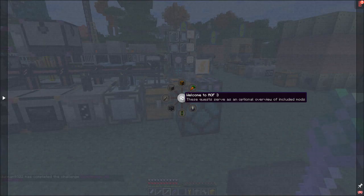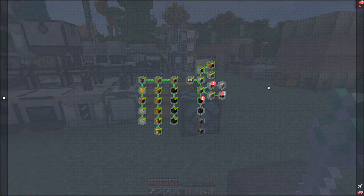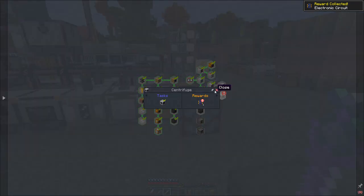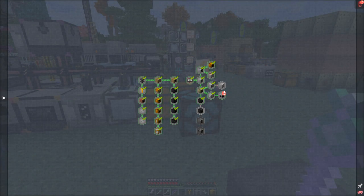Let's go back here and look at Modern Industrialization because we have some quests completed. We've got the centrifuge and the advanced steam turbine, so let's claim that - we're getting nice things here: circuits. We get another circuit for doing the centrifuge and here we get a steel machine casing for doing - that's probably quite handy for making the input hatches.